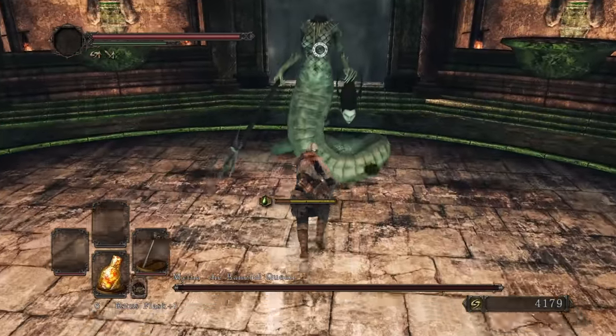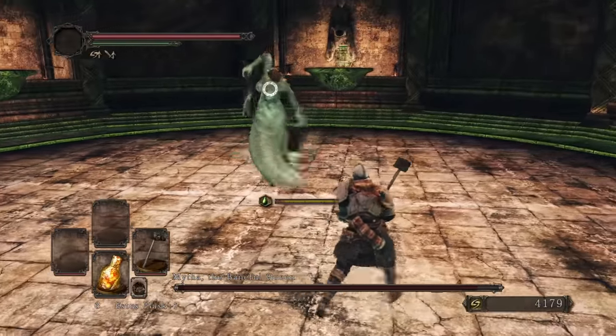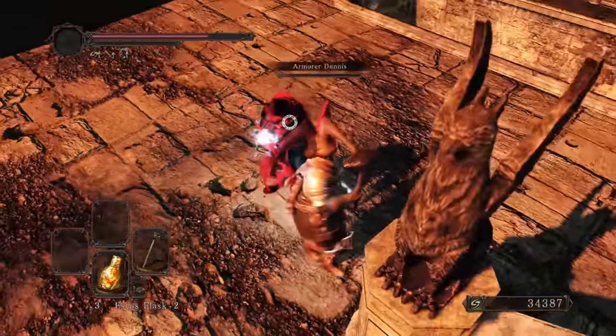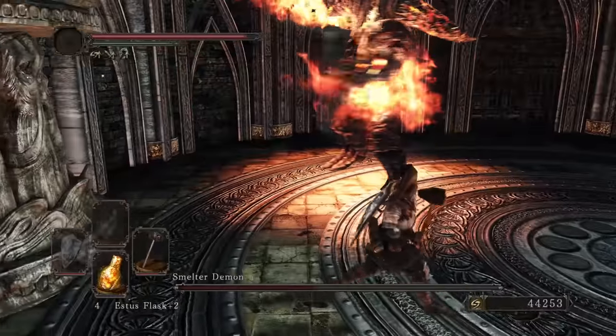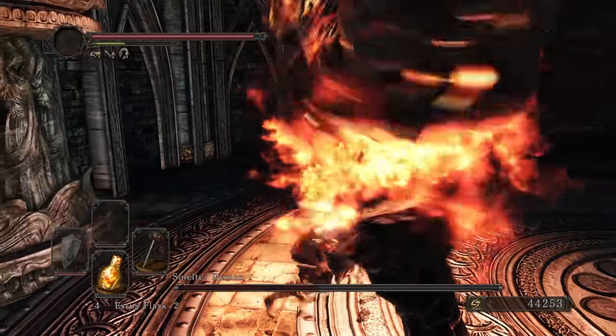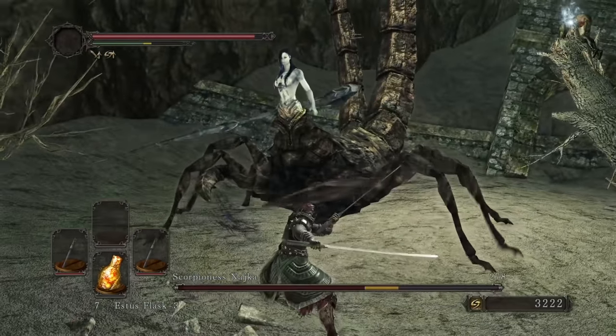The real challenge of Dark Souls 2 starts around mid-game upon entering Iron Keep. The first boss to test our dodging capabilities and showcase the game's hitboxes is definitely Mytha. The next boss to wrongfully get the reputation of bad hitboxes is the Smelter Demon, but even in his last stage his attacks have tight hitboxes.